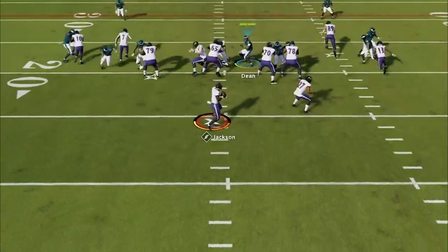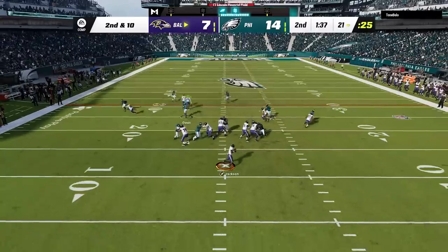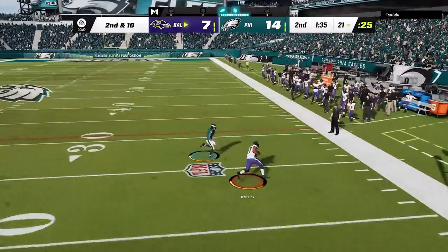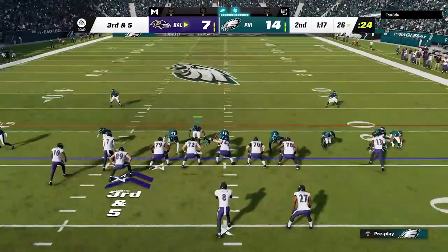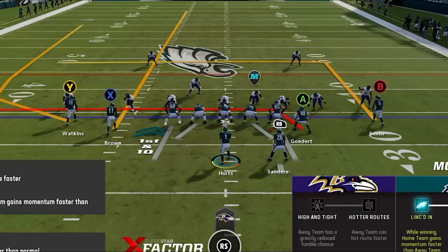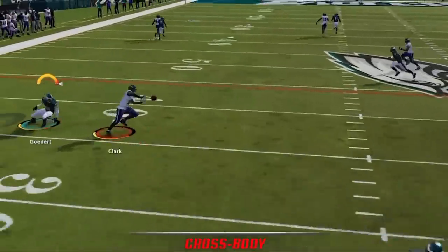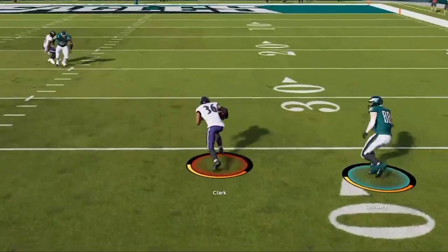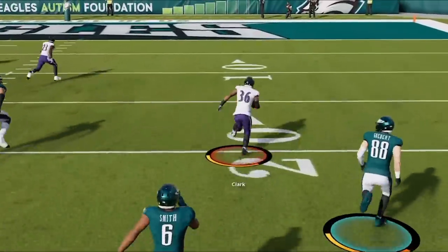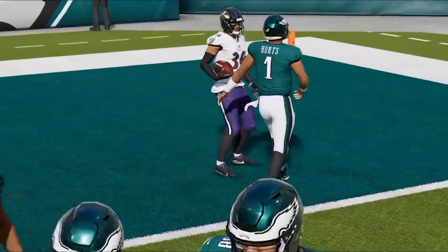Back on defense we go back to the under smoke. The pressure is relentless — he sails the first pass as this play really only allows short routes enough time to get open. On 3rd down he doesn't even get that time as we bury Lamar, forcing him to punt on 4th and 17. Back on offense I overestimate Jalen Hurts' ability and try to check it down to the drag, but I get a horribly short thrown ball that ends up in a pick 6. I don't know when they are going to give Hurts the respect he deserves in the ratings — he is always fumbling on run plays when he never does that in real life.